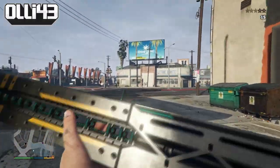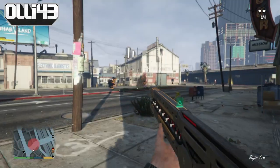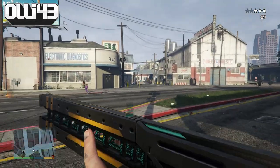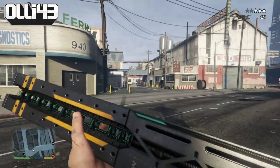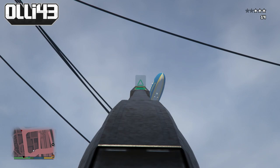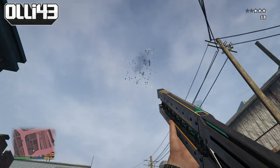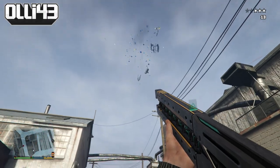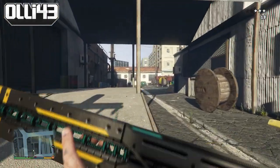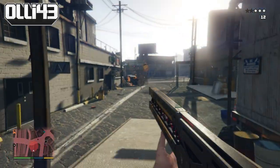Hello and welcome to this Grand Theft Auto V GTA V PlayStation 4 gameplay video where I'm going to be giving you a very simple and quick guide on how to get your hands on the railgun. Without doubt, this gun is like the most awesomest gun. It just looks amazing — even if it fired marshmallows, it would be the coolest gun in the game. This gun is just like a laser beam explosion. It's just amazing.